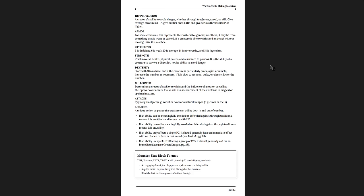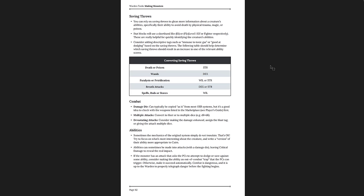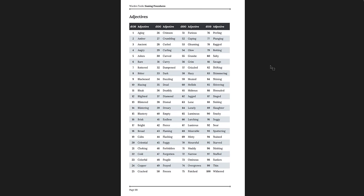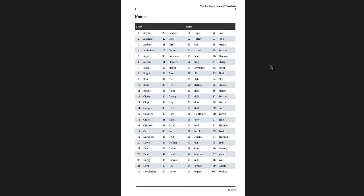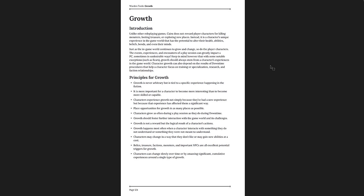How to create monsters — rules for doing that with tables for generation. How to convert monsters from other systems. Monster categories. Naming procedures — not just for monsters but for basically anything in your game. Terrain, adjectives, nouns — D100 tables for all of that. Faction names, realm names, forest names — again with more tables for adjectives and nouns.